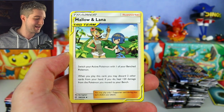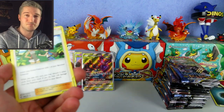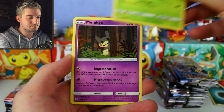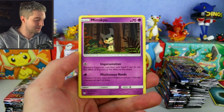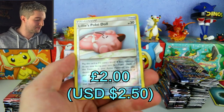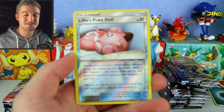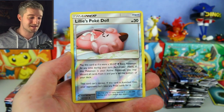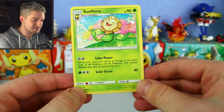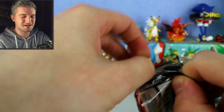Tropius, Mimikyu hides behind the tree — technically there are three Mimikyu in this set including the full art with Acerola. Lillie's Poké Doll reverse — might be playable: this card can't retreat, and if knocked out, your opponent takes no prizes. Very good for stall decks. A Sunflower — I kind of forgot that Pokemon existed, it's been so long.